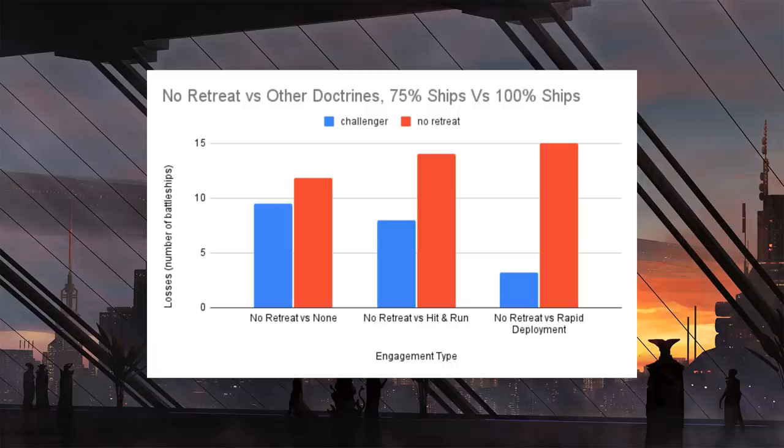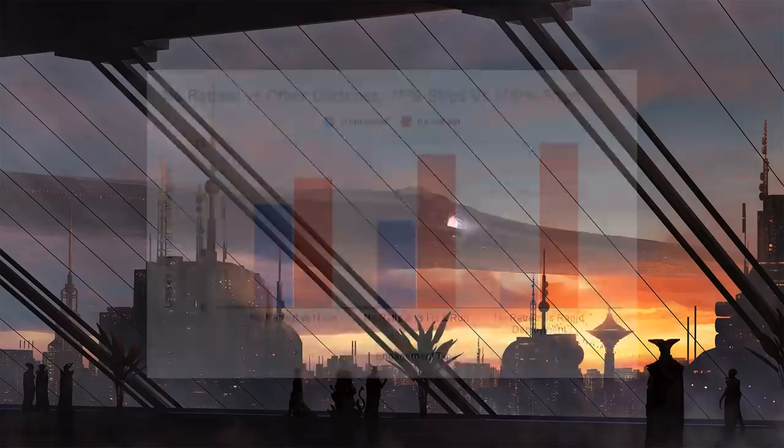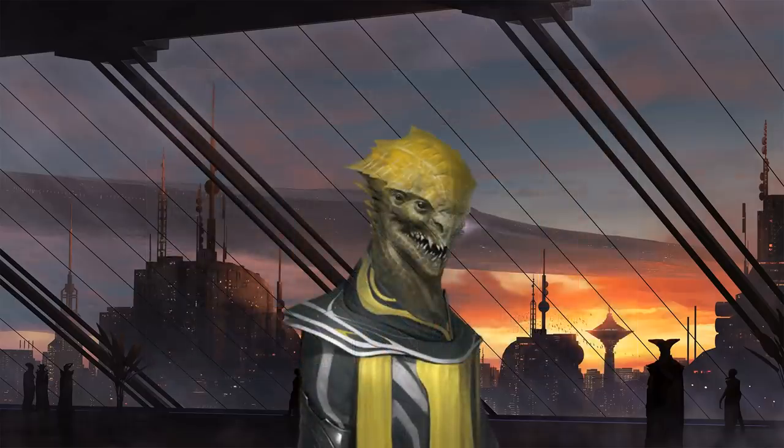Finally, against the rapid deployment fleet, it was a complete trouncing. The no retreat fleet lost every single engagement — that's why they have the full 15 losses, because they didn't win a single one — and they only inflicted minor losses on the rapid deployment fleet. This fleet with extra artillery range: we did somewhat expect no retreat to lose here, though it highlights the key issue — when they lose, they lose big because you lose the entire fleet.